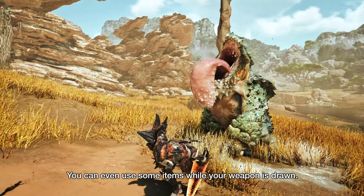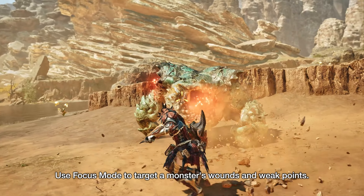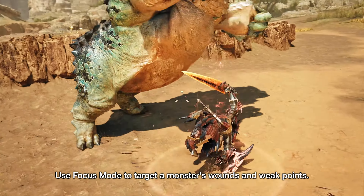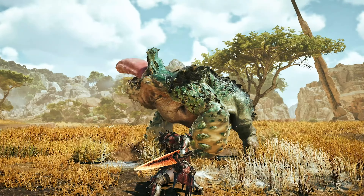We can still use items with the weapon drawn. Now we get into focus mode, where the hunter does a stab animation and goes directly into falling bash.